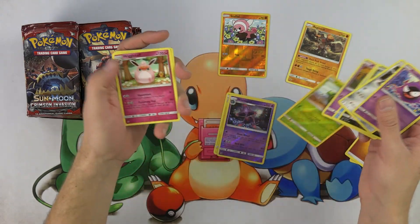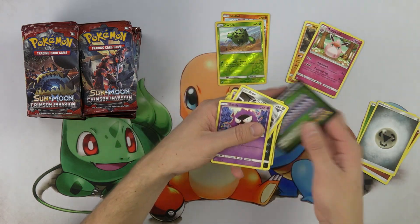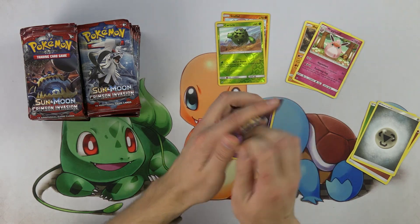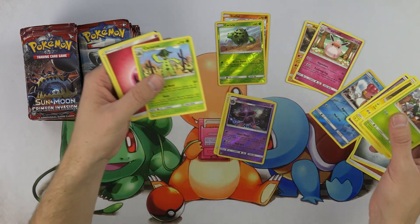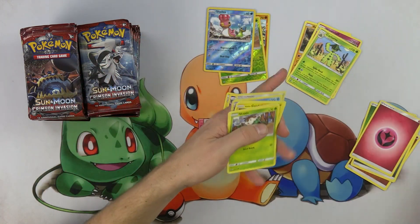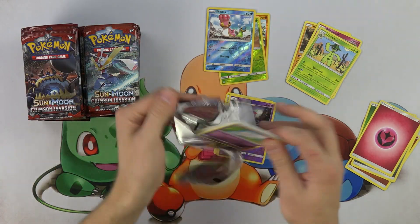The fact that you can only have one of the Ultra Prism card in your deck, and then it goes to the Lost Zone when it gets discarded, is kind of cool. Also that they're bringing back the Lost Zone altogether is super sweet. The Lost Zone is kind of like a defunct function of the Pokemon trading card game — it existed a little while ago.